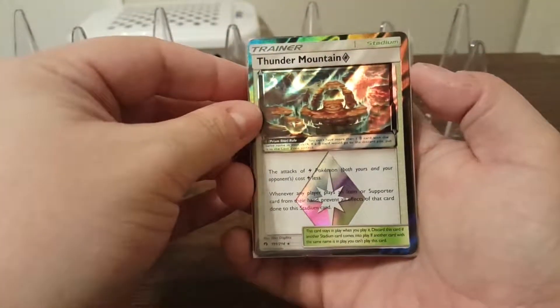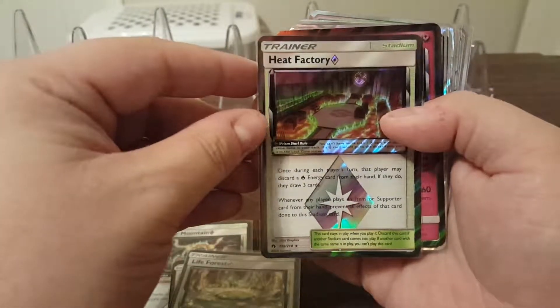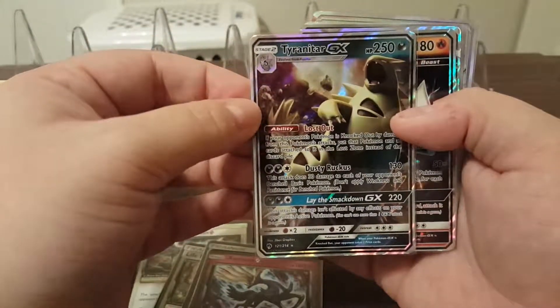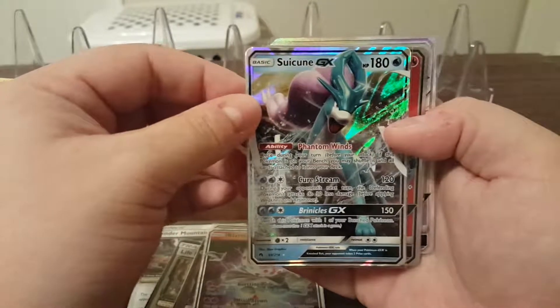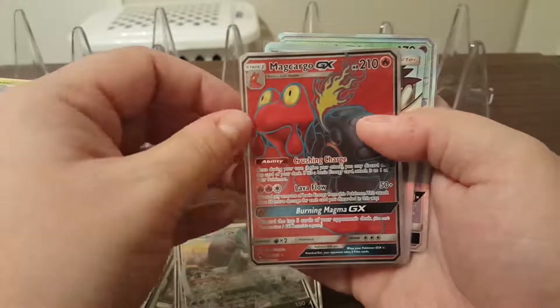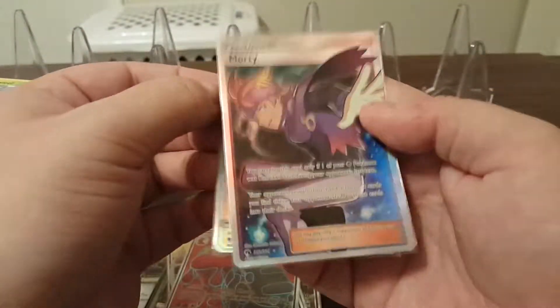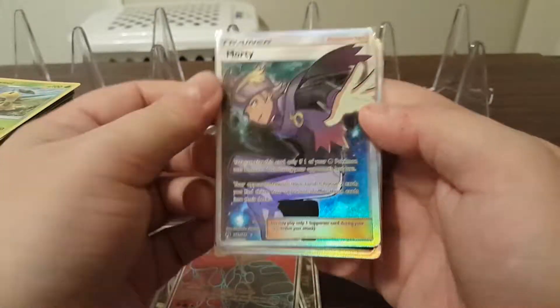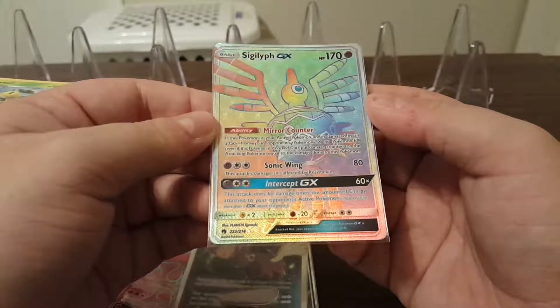So from this box we got Thunder Mountain Prism Star, Ditto Prism Star, Life Forest Prism Star, Heat Factory Prism Star, and Xerneas Prism Star. And we got a Tyranitar GX, a Blacephalon GX, a Suicune GX, a Magcargo Full Art Ultra Rare, a Morty Full Art Ultra Rare, and then a Sigilyph Rainbow Rare — Hyper Rare, Secret Rare — 222 out of 214.